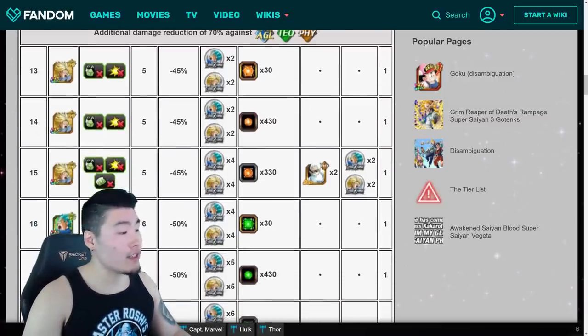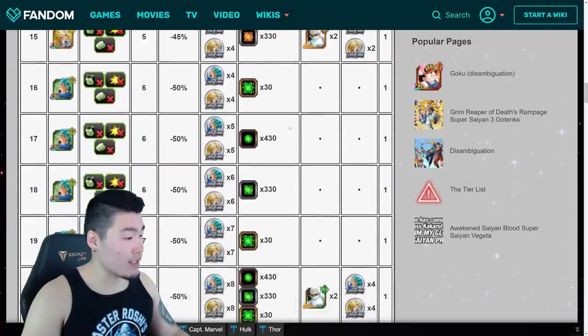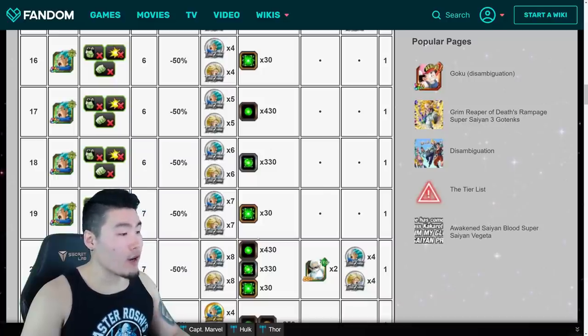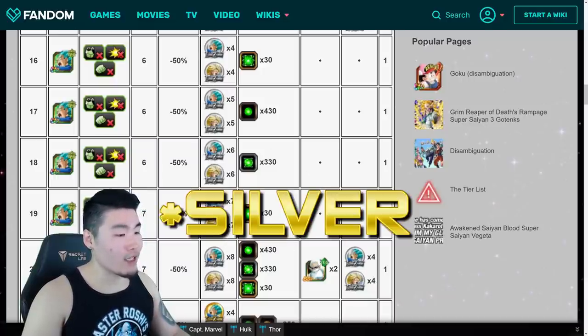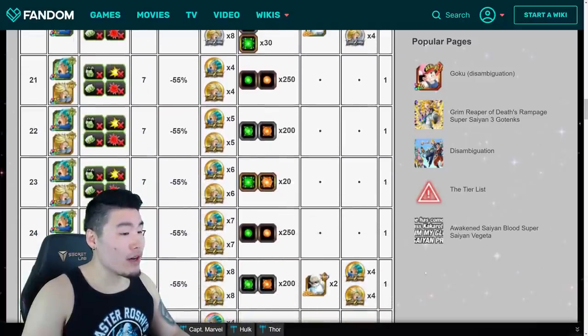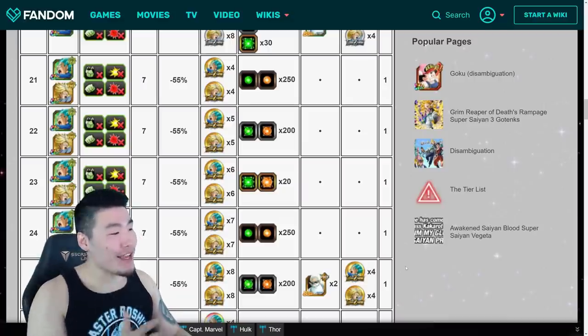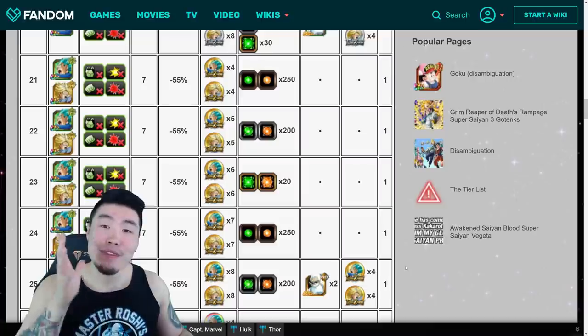Moving on to levels 13, 14, and 15, we're still fighting Trunks. At level 15 you get 2 Grand Kais. Then we're facing Awakened Vegeta for the next 5 levels, with more Tech Orbs, more Bronze Medals, and 2 Kais at level 20.